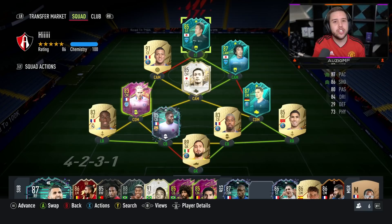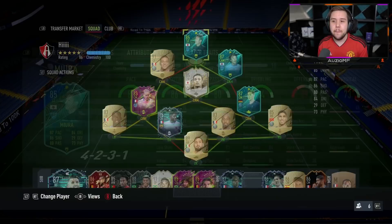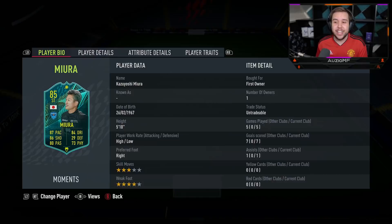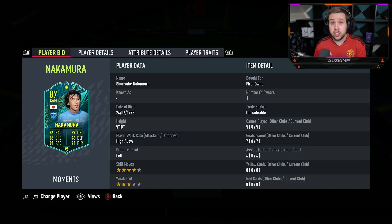If I had to pick one and one only, I would go for Nakamura. Nakamura is going for around 50,000 coins while Mura is going for around 30,000 coins. Do I believe it's worth it? 100% yes. I understand Mura isn't very meta with the three-star skill moves, but it's an extremely fun card to use, and the fact that you can get it for 30,000 coins is amazing. The 50k for Nakamura is definitely worth it.